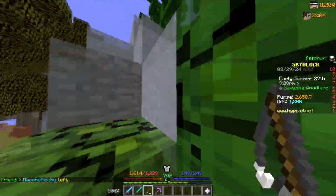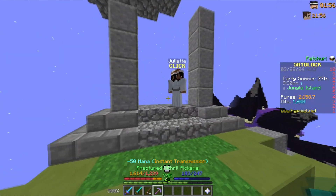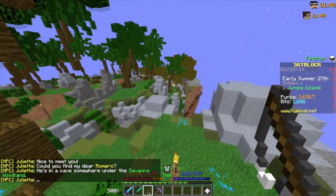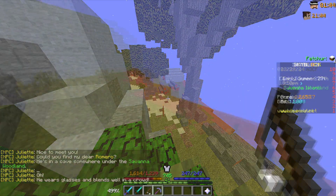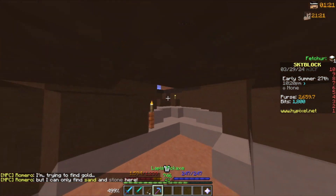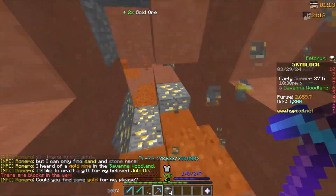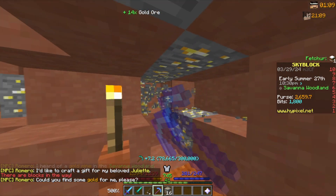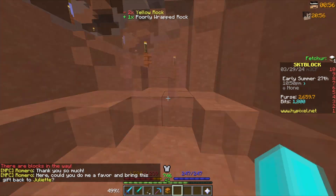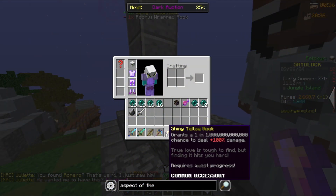In the jungle there's an NPC we can talk to to start a whole new quest. If we talk to Juliet she'll tell us about her boyfriend. Follow the path, drop down into the cave, and he'll ask you to bring him some gold. Mine gold in the cave until you get the yellow rock, then return to him and take the item back to Juliet to receive your first talisman from this quest chain.